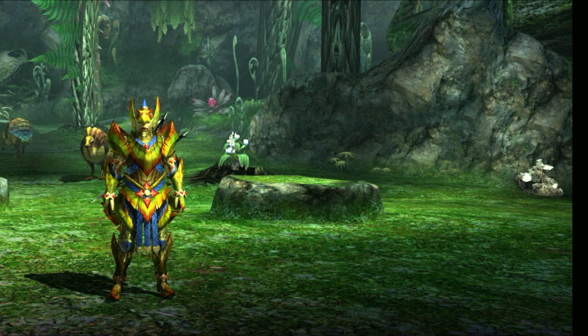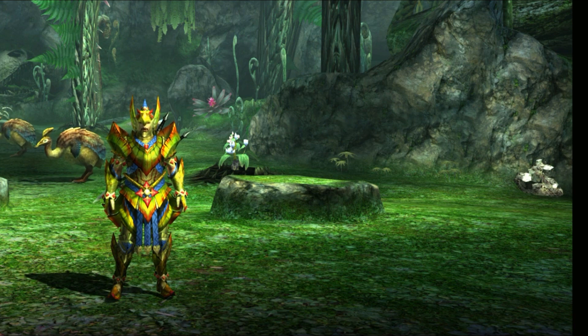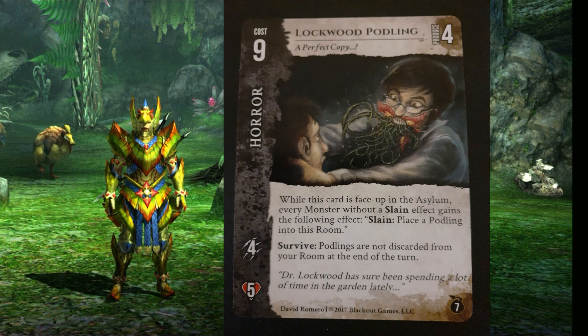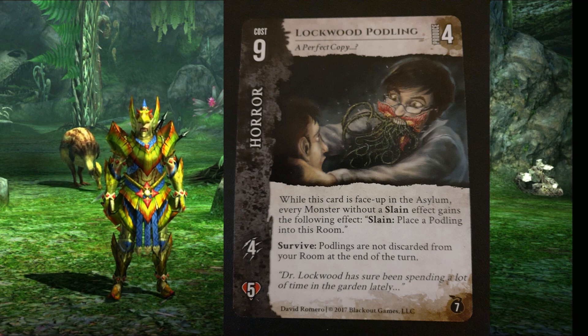While we've finished taking a look at the base-set horrors, I do want to look at the expansion because where I got this game came with the Seeds of Evil expansion. So it's a smaller selection of horrors, but let's take a look at them. First up we have Lockwood Podling. While this card is face-up in the asylum, every monster without a slain effect gains the following effect — Slain: place a podling into this room. As you can kind of guess, there's this whole plant aspect to the Seeds of Evil expansion.